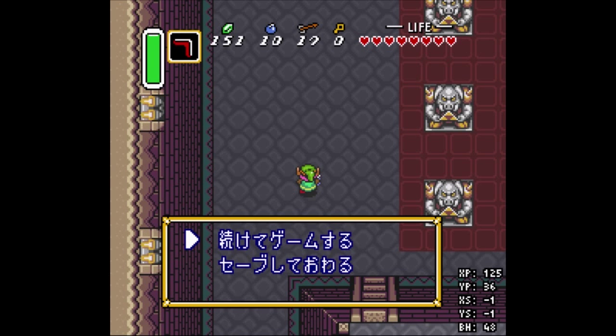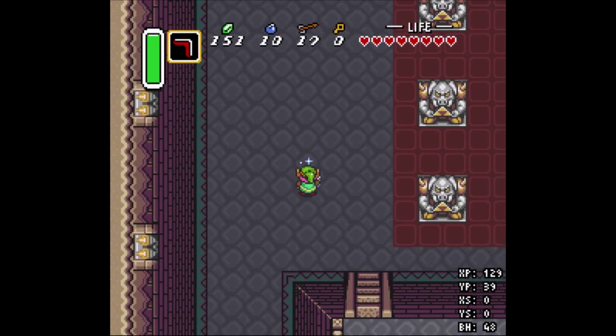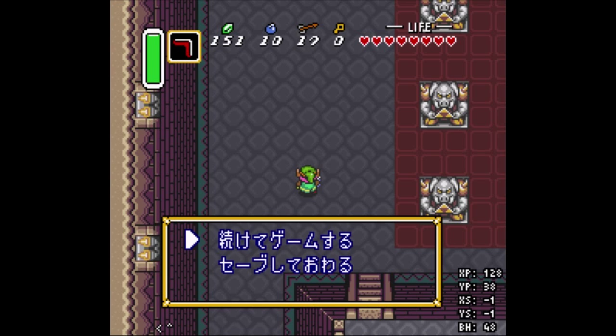Diagonal movement — every single frame with normal walking, if you don't have your sword out, aren't carrying anything, and are standing on normal ground — will always move you one pixel on the x-axis and one pixel on the y-axis. In this case it's moving me one pixel upward and one pixel leftward. You can see my x-position and y-position listed on screen, so if I do it correctly it should decrement each of those by one pixel.